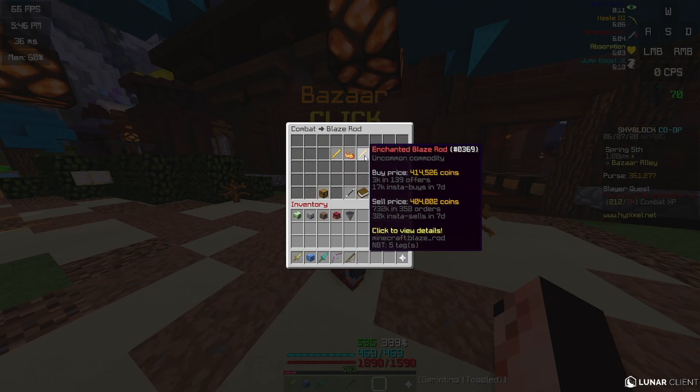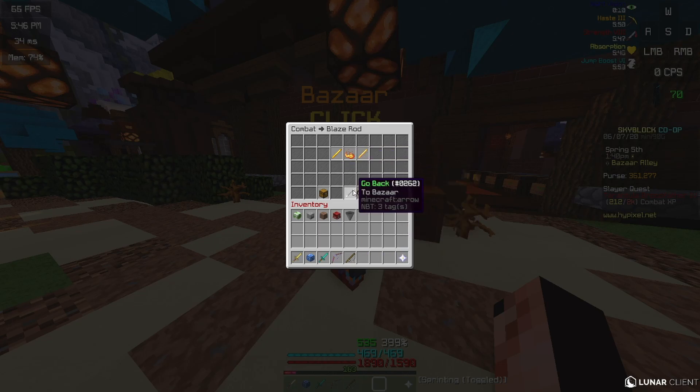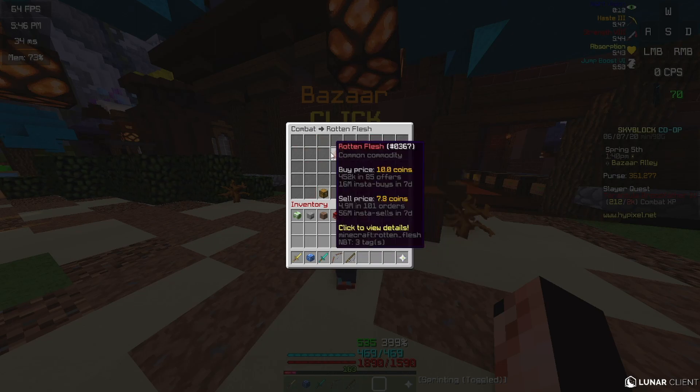I really wanted to go over blaze rods — enchanted blaze rods. You're making about 7,000 per item depending on the gap. This one only has a 10k gap right now, and 10k is actually not good for enchanted blaze rods, but you'll still be making probably around 6k per blaze rod.